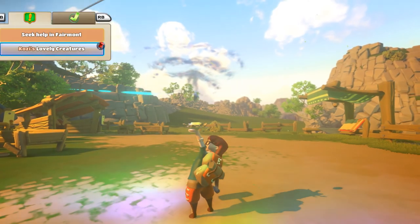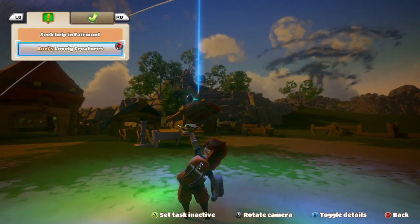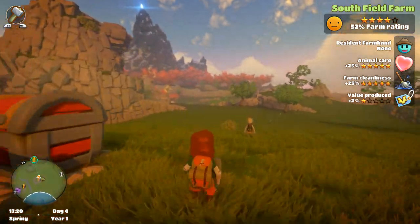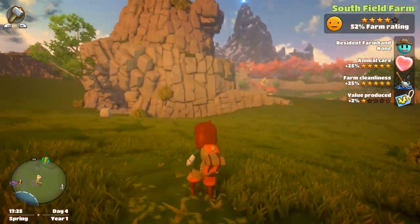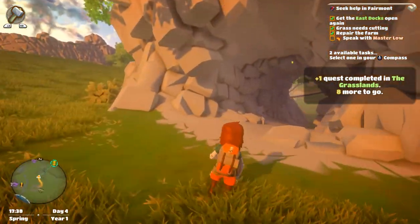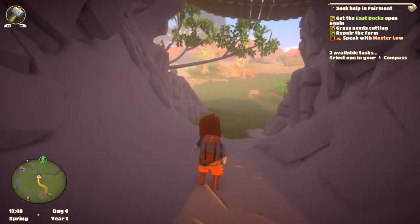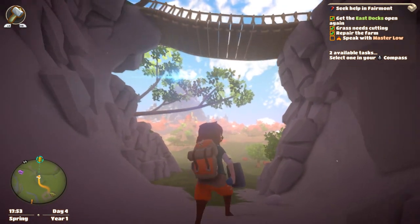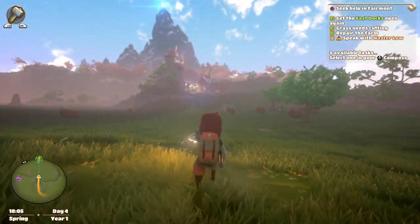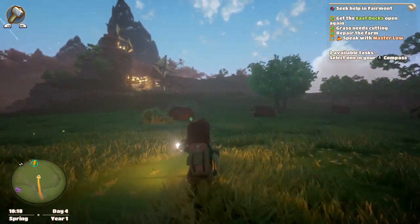What quest do we have right now? Sea kelp in Fairmont, and Cozy's Lovely Creatures. Let's go back and do this one, just because I don't want to venture too far ahead without doing the stuff we should do first. So we got the east docks open, we helped with the grass cutting, and we repaired the farm. And built a suspension bridge, but that's not really on the list. So I guess we'll head back to Fairmont and speak with that kind of creepy old man again.